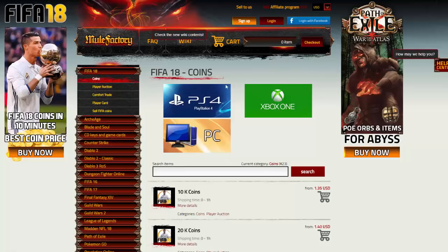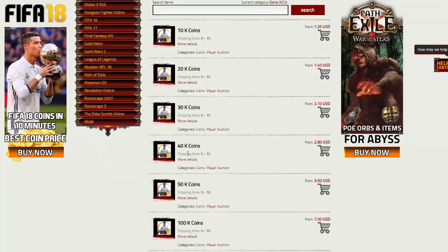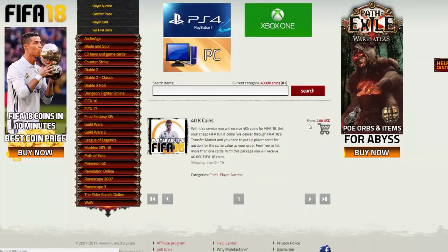Make sure you check out MuleFactory.com, link in the description, and use code OwenFIFA for 5% off. They sell coins and lots of other different games as well, such as League of Legends, RuneScape, and loads of different stuff for every game you're playing. Use OwenFIFA for 5% off - it's quick, reliable, very easy, and they do cover the 5% EA tax.